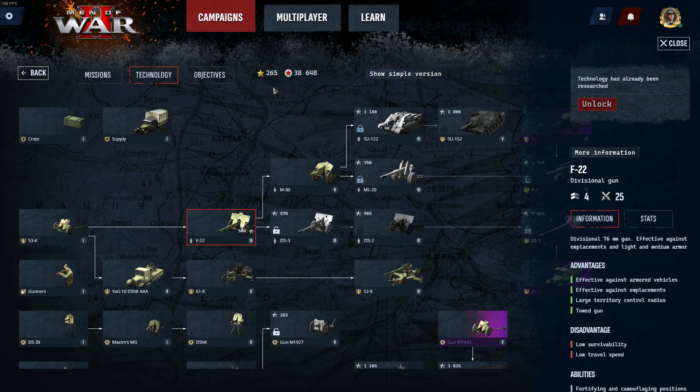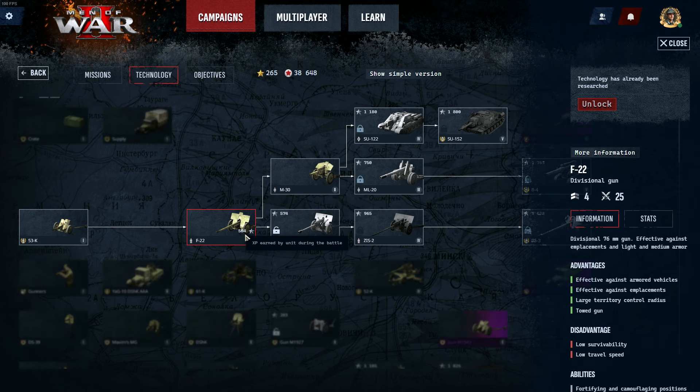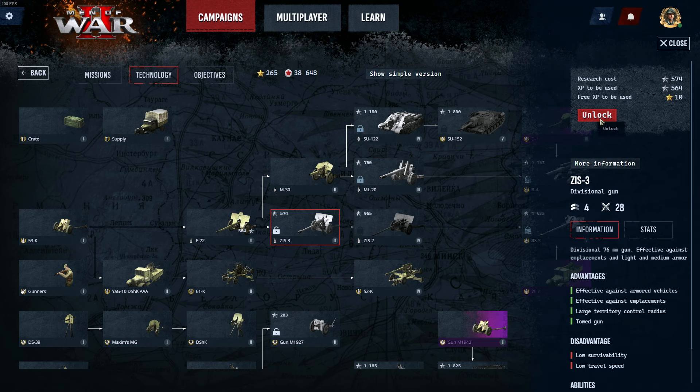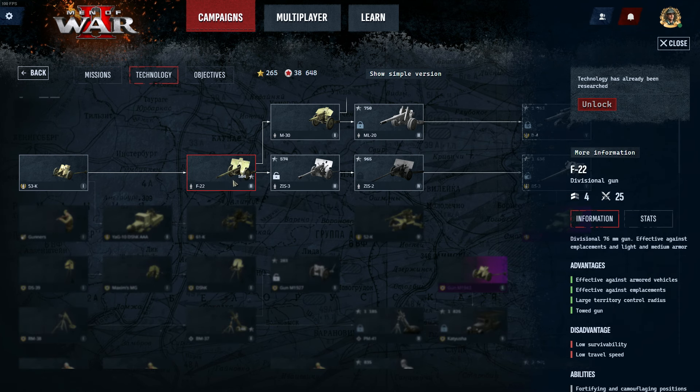I want to explain the difference between the two experience types. In this campaign session I have 265 free experience, which I can combine with the current experience of a unit that gained XP during a mission. For example, the F-22 gained around 554 XP during the mission. I can then unlock the next gun — the ZiS gun costs 574, so I need 10 more free XP to cover it. Free XP is useful for bridging the gap, and the only way to level up a unit further is to play with it and earn kills during missions.